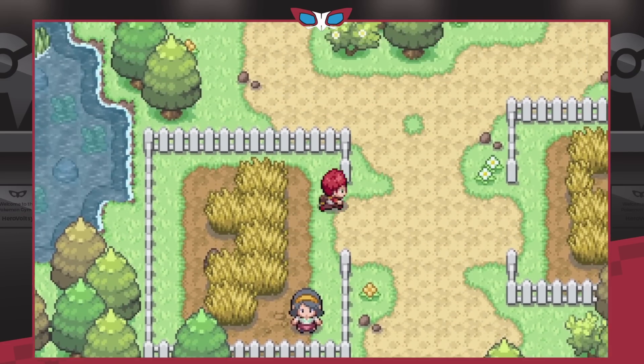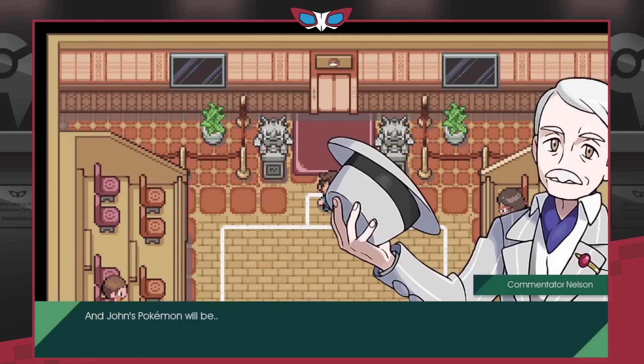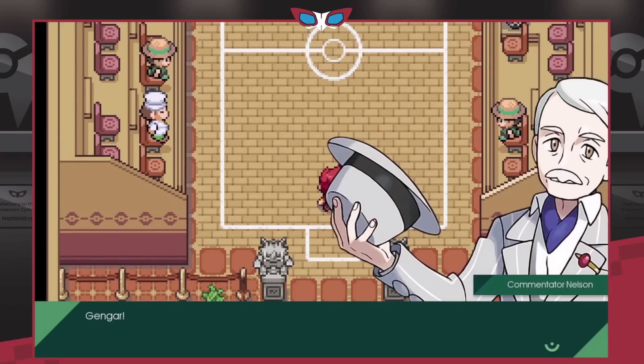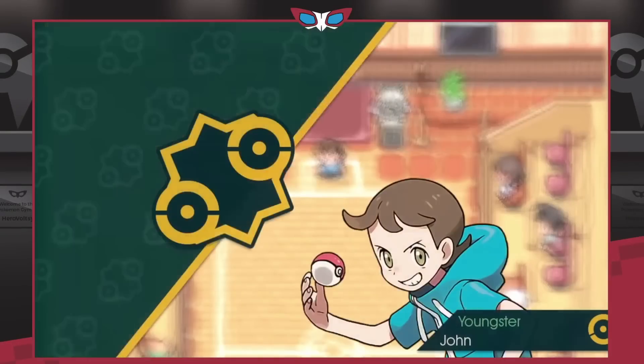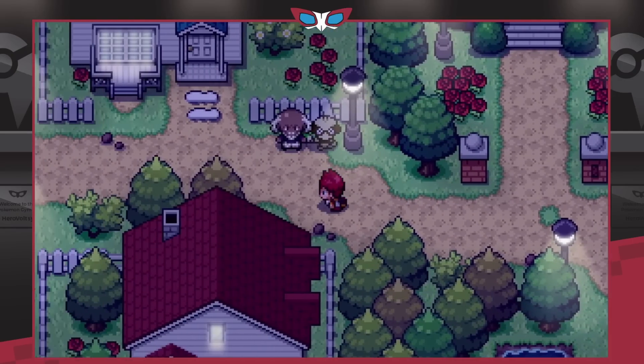The game also has a bunch of fakemon. The fakemon starters — I love the water squid, had to pick that 100%. Unfortunately the game isn't finished yet, it's a demo at the moment, but it goes up to Vermilion, so you go through Pallet Town, Viridian, Pewter City, Cerulean, and there's a lot of content to meet Team Rocket and see how Kanto has slightly changed.